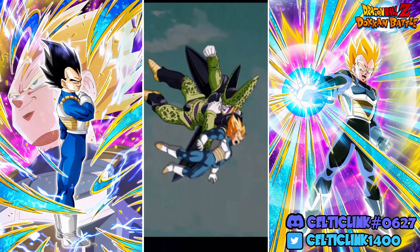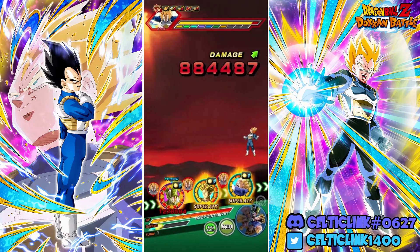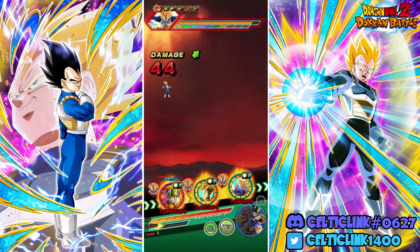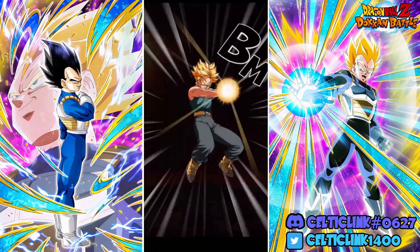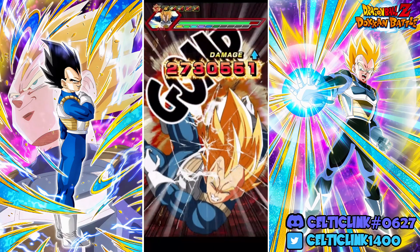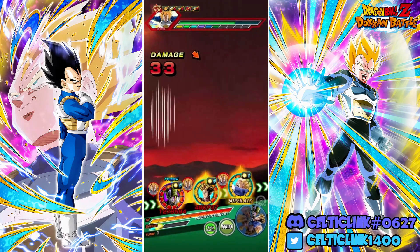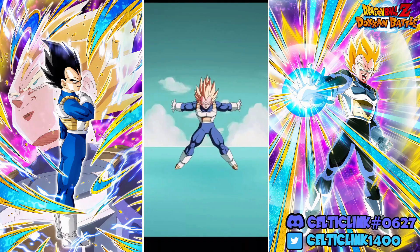Obviously if he had Big Bad Bosses linked with another Cell he'd be doing a lot better. Our Trunks here is probably going to do a lot better. The EZA AGL Vegeta too - if you were struggling you could slowly EZA the steps for this guy and he would help you out.